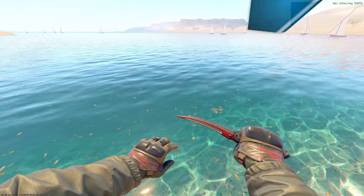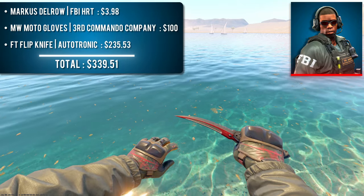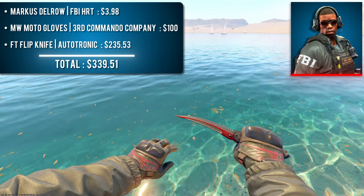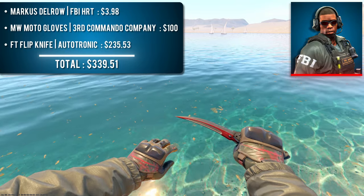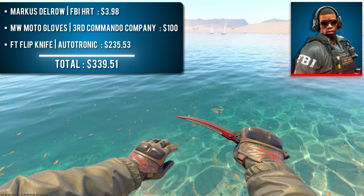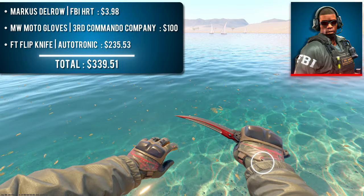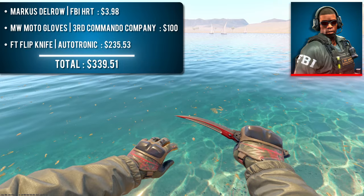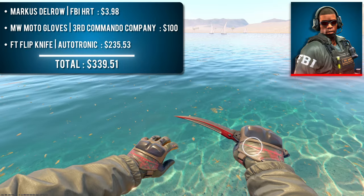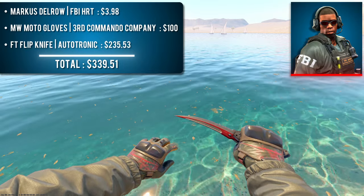The next combo is Marcus Delro with a pair of Minimal Wear Moto Gloves 3rd Commando Company and a Field-Tested Flipknife Autotronic. Marcus Delro is the last agent featuring rubber sleeves and is quite similar to the previous one — the only difference is the shade of green. The 3rd Commando Gloves match so well with these sleeves, and I went with an Autotronic to match the red on the gloves. I specifically chose the Flipknife as the thickness of the red stripe most closely mirrors the stripe on the glove, making the red streak appear continuous across the screen.